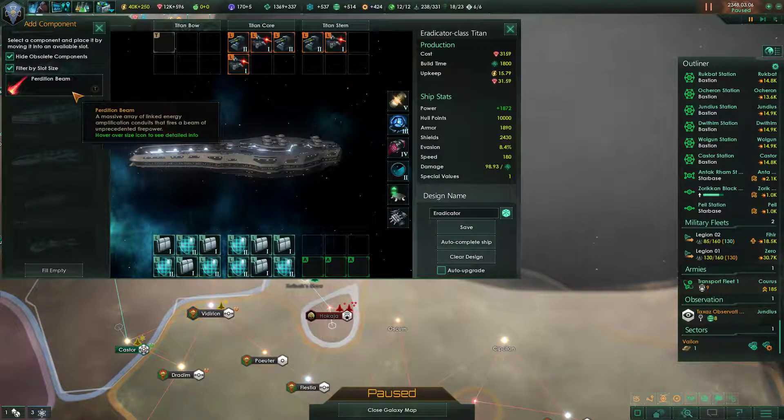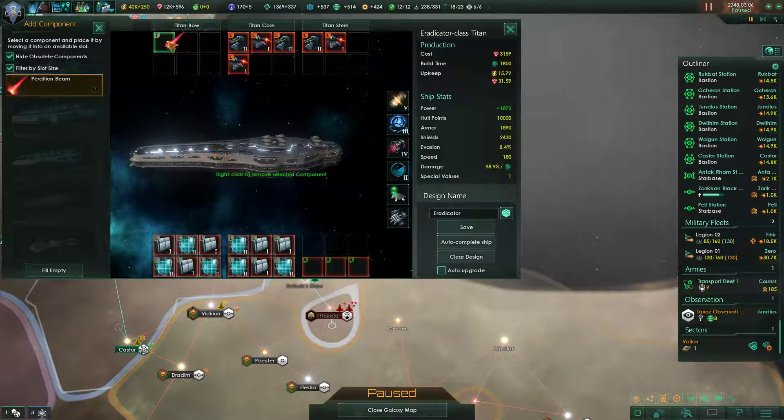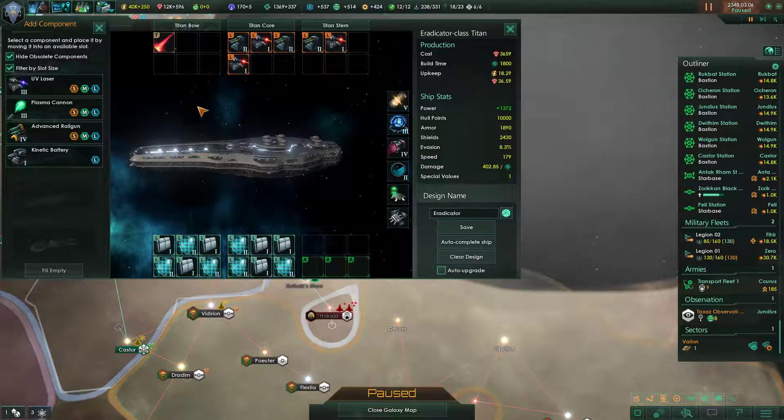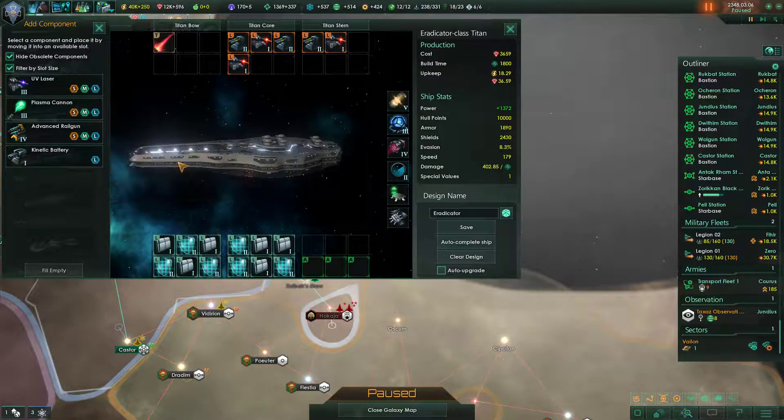This is a T-size Perdition Beam — a massive array of linked energy amplification conduits that fires a beam of unprecedented firepower. It's not so great against shields, but it's really good against armor and hull, and it does 5,000 to 10,000 damage — 293 points a day. We'll stick it on for sure. Compare that to the advanced railguns, which deal 30 damage per day.